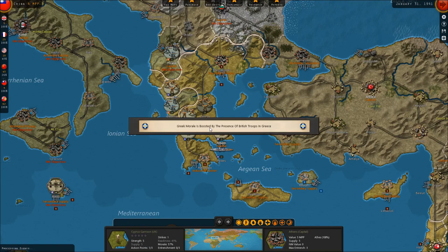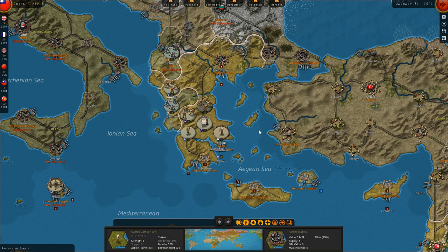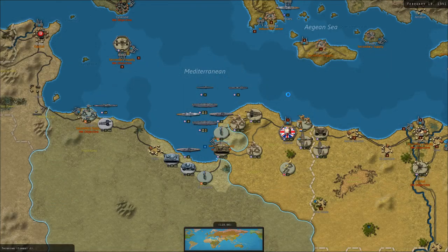Greek morale is boosted by the presence of British troops in Greece — we sent a garrison unit to Athens for about a thousand morale points. Axis raiders are disrupting convoys between Canada and the UK. The UK is developing new levels of logistics and heavy bombers. Americans are reporting progress in advanced tanks and have developed heavy bombers at level one — we're doing a lot of R&D with the Americans since they can't spend money on much else. China's income is 160, USSR 109, minor allies 5, Great Britain 287, and India — which has just joined the war — 108.